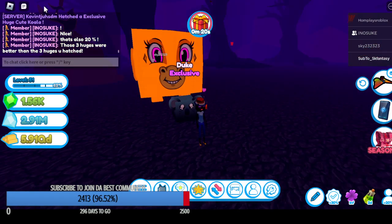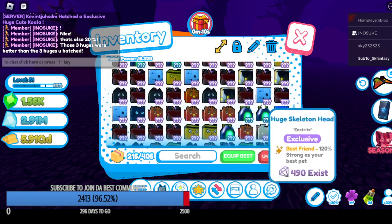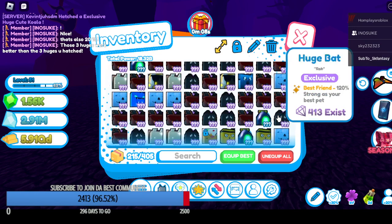There are like hearts coming out of this one — it's crazy. Yeah, those were better than the three you just hatched. Yeah, I did hatch two huge ice tigers though. I traded one away.